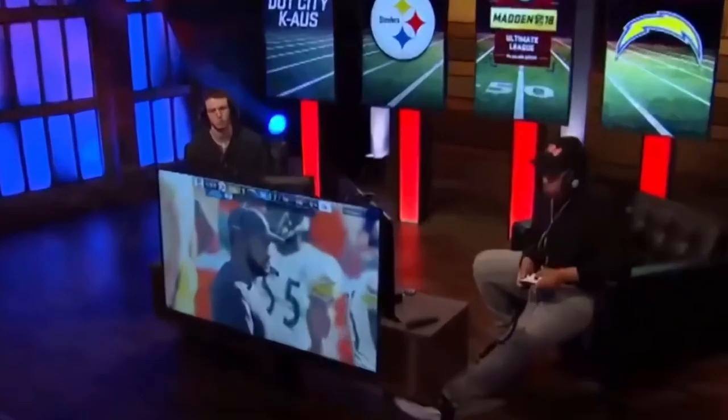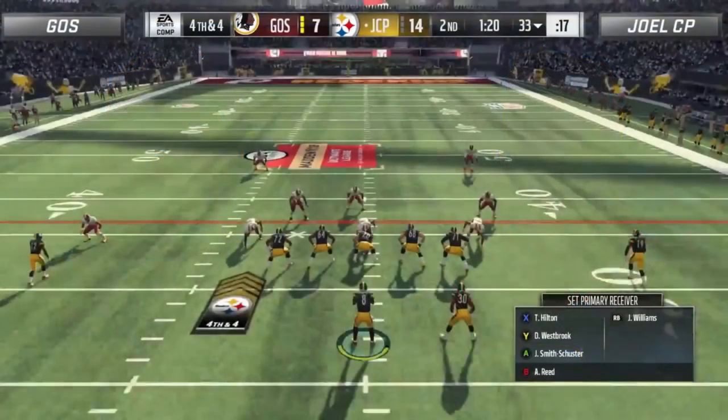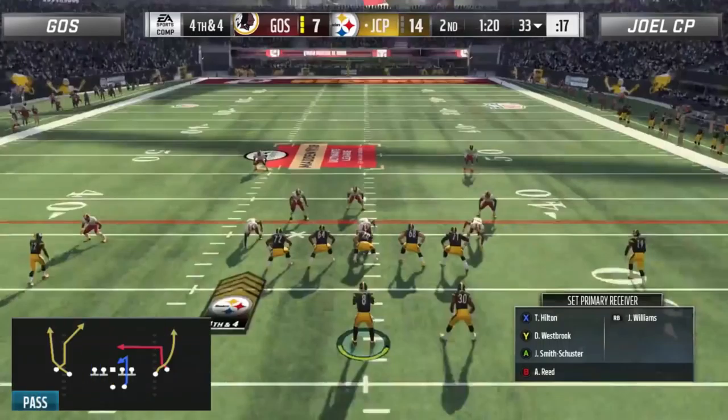Second, we have a play from Joel in his Ultimate League debut against Ghost, where he surprised everyone by running the run and shoot playbook. Facing a crucial 4th down situation, he goes with the RNS switch dig play and catches Ghost's super aggressive nickel 335 defense sleeping.